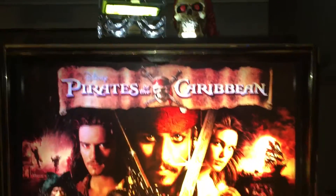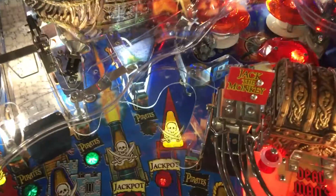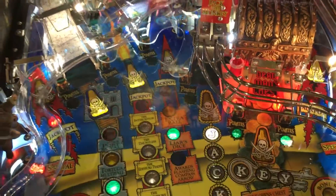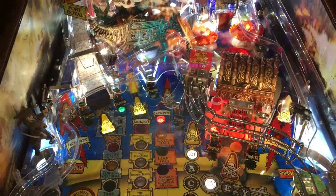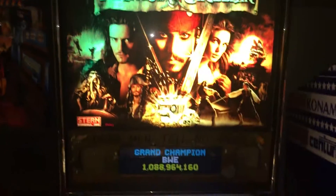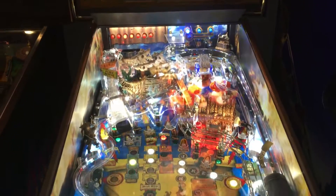The eyes in the large skull I tied into the center Jolly Roger insert, and that's for the jackpot on Liars Dice. So it's tied to that insert, and obviously it's blinking in attract mode. I just wanted to add something a little different to the top there, so thanks for watching.